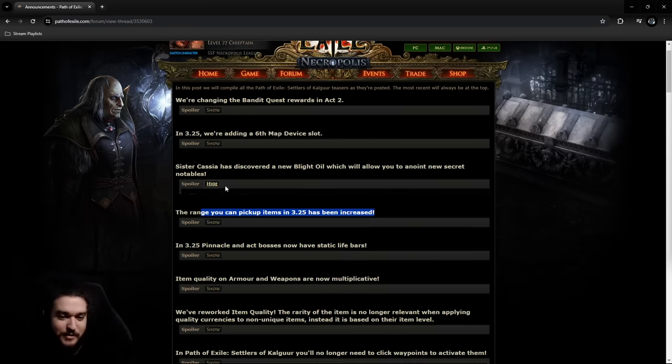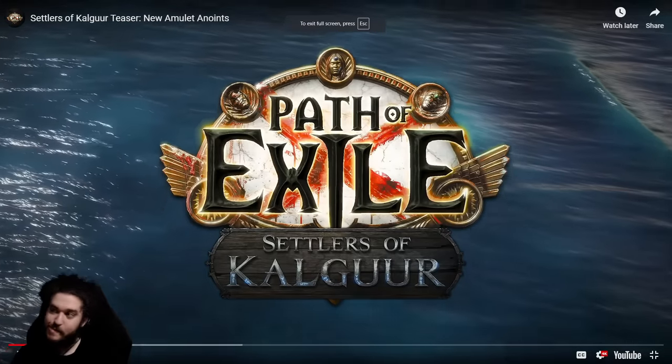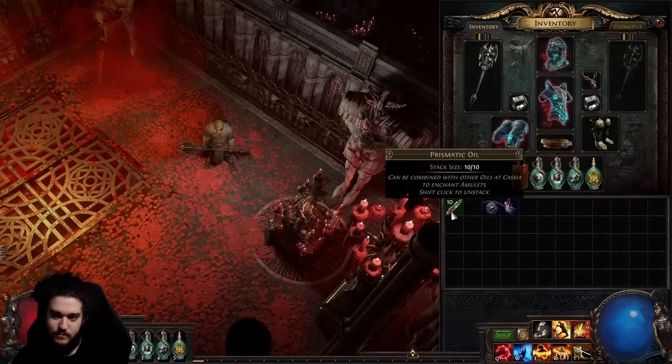New blight oil — Hi, I'm Mark Roberts, game director on Path of Exile. In the Settlers update, you might come across a new oil found only in Blighted and Blight-Ravaged maps. All the secret notables that can be anointed on your amulet now use this oil. We have added many more notables to that pool, like this one.